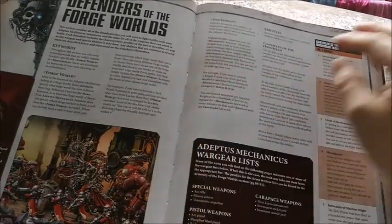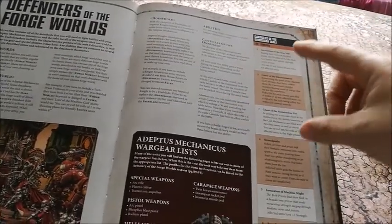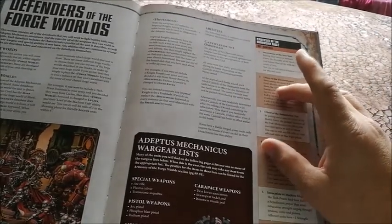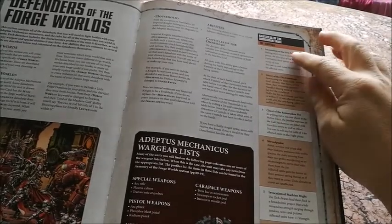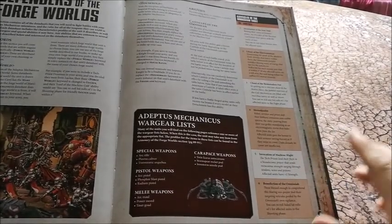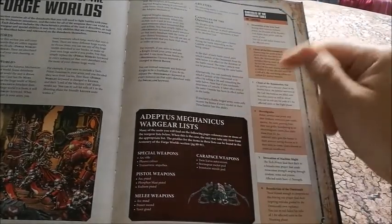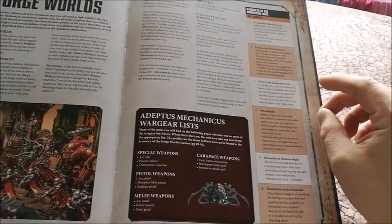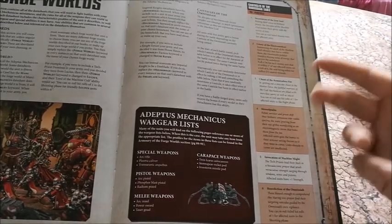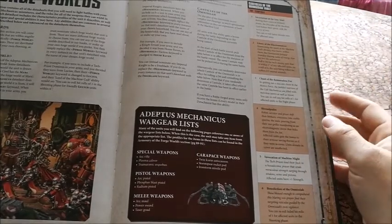With Canticles, for those who have played before it's pretty much exactly the same as last edition. For those who've never played Adeptus Mechanicus: every turn you can roll a dice and get a special rule for everything with the Canticles of the Omnissiah special rule — pretty much everything apart from the Knights. You roll and get that special rule, or you can pick from a list. However, if you pick which one you want, you can't choose that again, whereas if you roll and get the same one two turns in a row, that's fine. There are pros and cons of both.